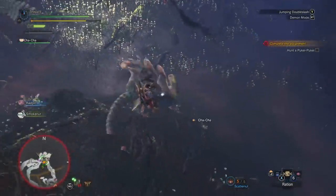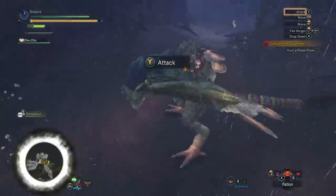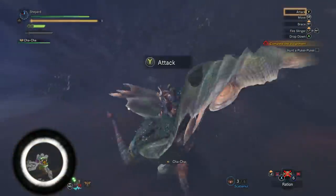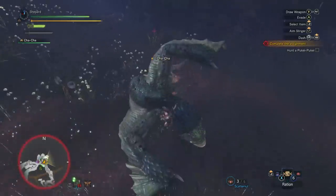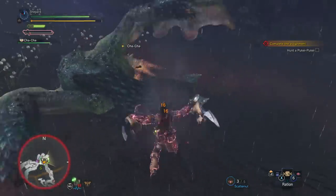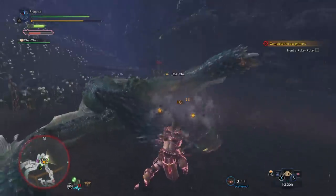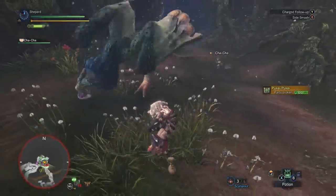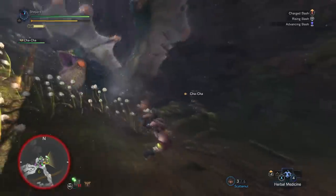While mounting Pookie Pookie, we can shoot him with our Scatternuts to flinch him, making the mount go off even faster. After Pookie's been downed, use your combos to get off big damage. Pookie is the first roar of the game that can stun us. Wait to dodge until the very last moment to keep on attacking.